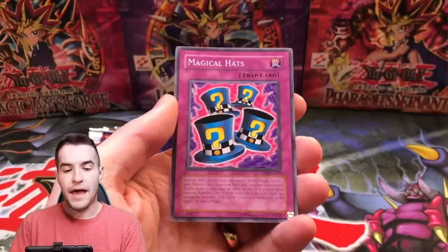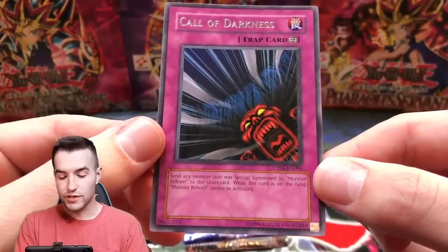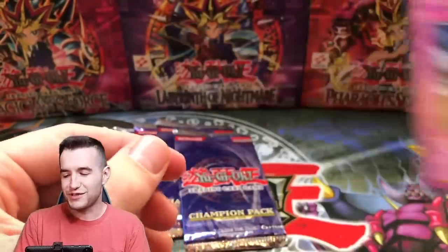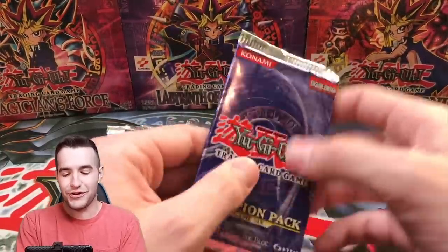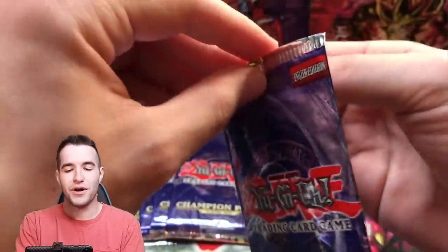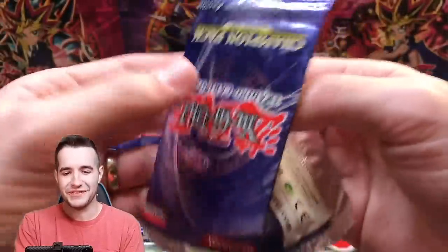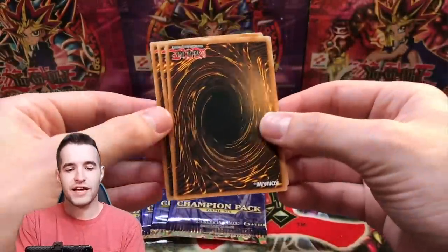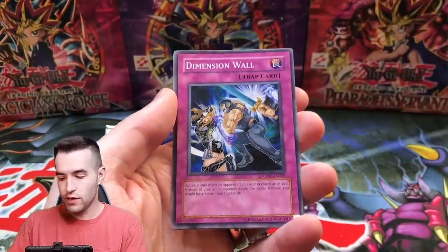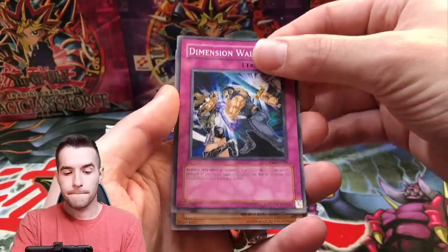We have Cold Wave, Magical Hats, and a Call of Darkness — have I ever seen this card? It says any monster special summoned by Monster Reborn gets sent to the graveyard while this card is on the field, and Monster Reborn can't be activated. An anti-Monster Reborn card — that is very weird. I've never seen that card. It's like an anime card — somebody activates Monster Reborn and they're like 'Call of Darkness!' Sentinel Deceased is another decent one. Dimension Wall — I think that's originally from Enemy of Justice.